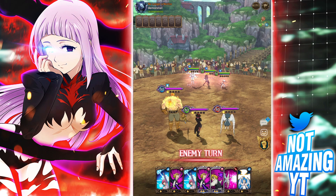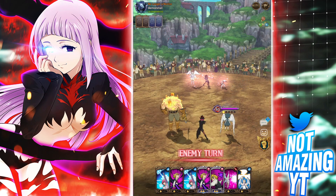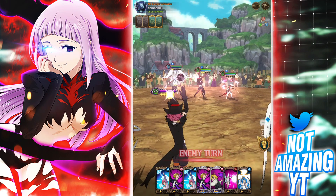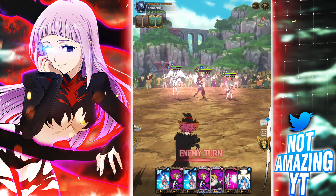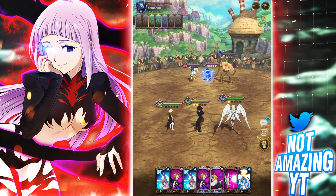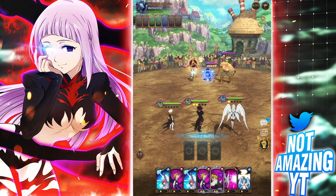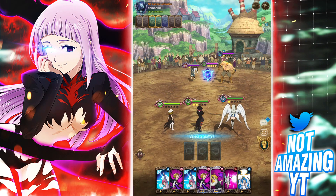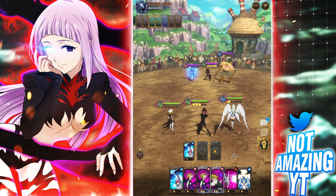We get a rank up onto demon Meliodas. We can kill the one Escanor this turn if we can, and we'll also make it so Sariel can't lifesteal his HP. He double ranks up into Sariel. I might go for the kill on his Sariel — 184k HP, that's a lot. I don't think my demon Meliodas can do that even with type advantage on a level three.